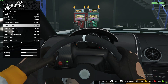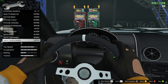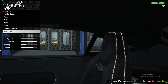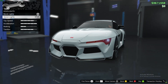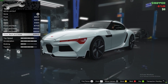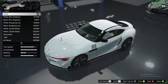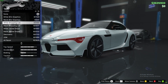Roll cage — I don't want a roll cage, this is not a racing vehicle. Lights — the red thing isn't really helping. We'll leave it white. Liveries — okay here comes the real deal.